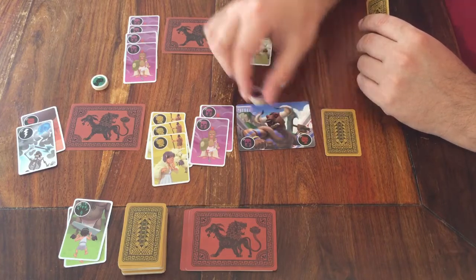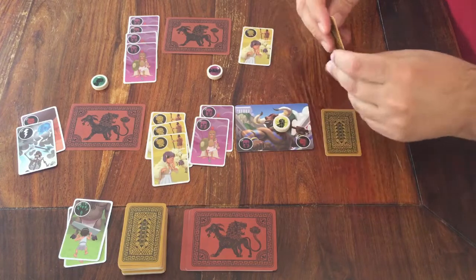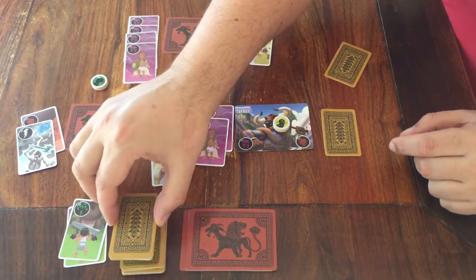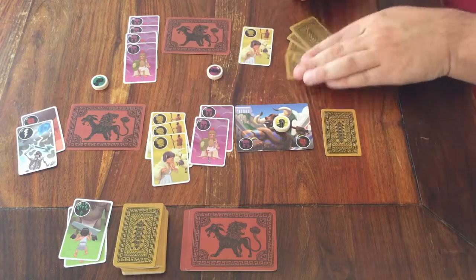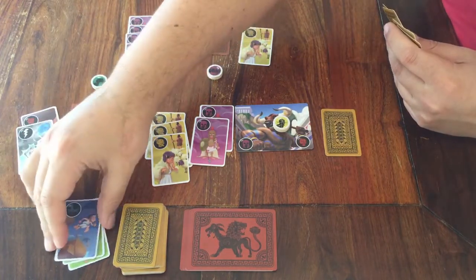If you ever run out of cards, or at least cards you can use, you can always take new cards from the deck. You keep taking cards until you have five in your hand, then end your turn by placing one card on the discard pile. This is also an action.